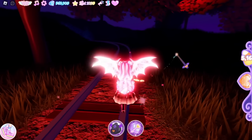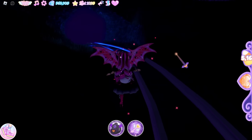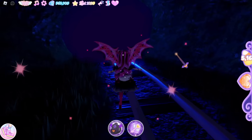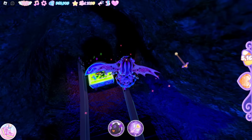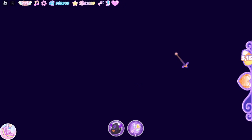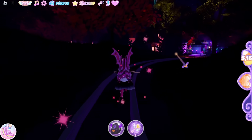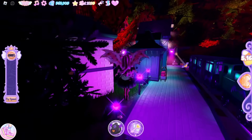Now go back to the train and follow the train track — this train track also has a chest right at the end. Keep walking and walking, and right here you go through all this and bam — this is the next chest with 100 candy and the Glowing Pumpkin Wand item.